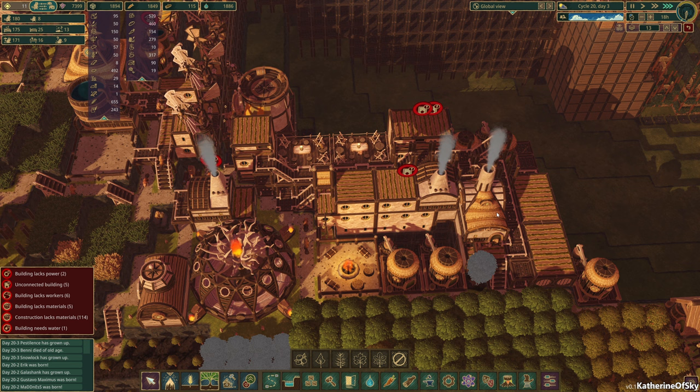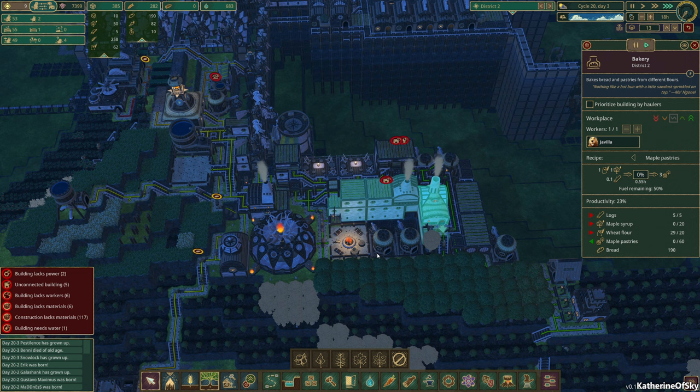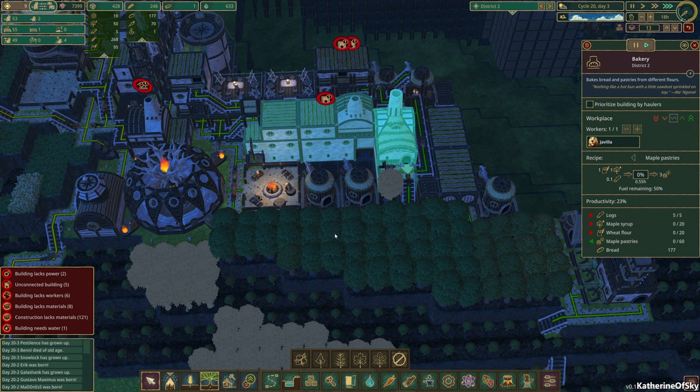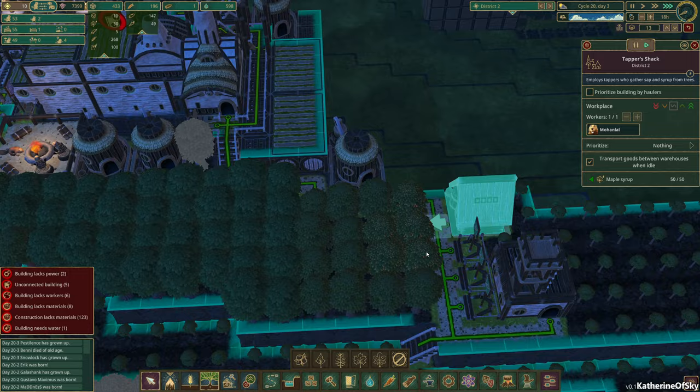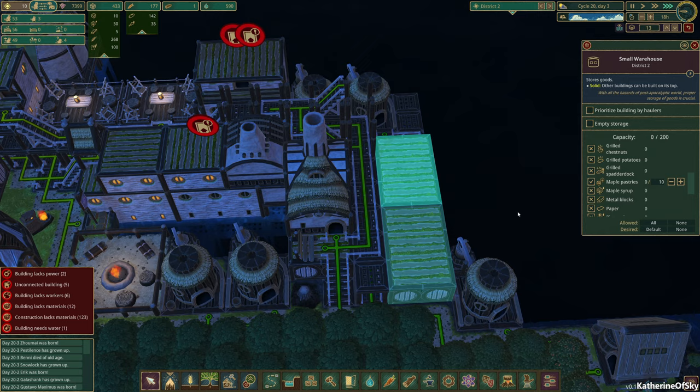So are we getting the things we want? Can I make maple pastries? That's the other important thing we want here. Do we have the maple syrup? Yes, we do. Is any of these not used? Looks like this one could be used for maple syrup, maybe the adjacent one for maple pastries. That seems good. We have one empty here and one empty over there.